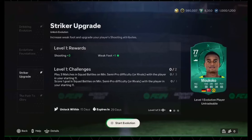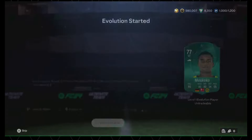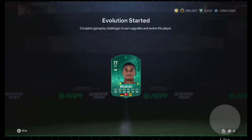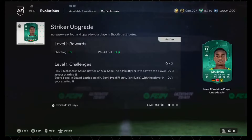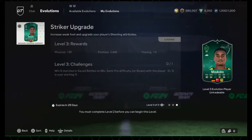You can submit your player into the evolution path to upgrade playstyle rating, skills, and position. Once the player is submitted, they cannot be sold or used in any SBC until the process is complete. You will be given objectives to complete, and once finished, the player will be upgraded.